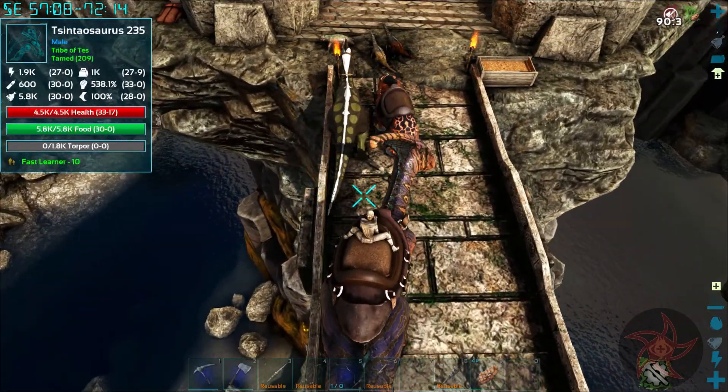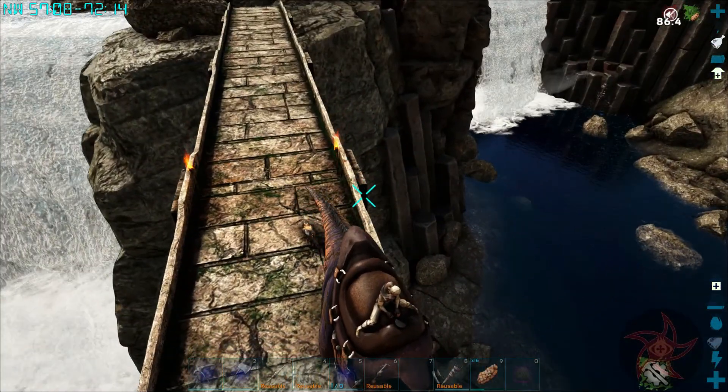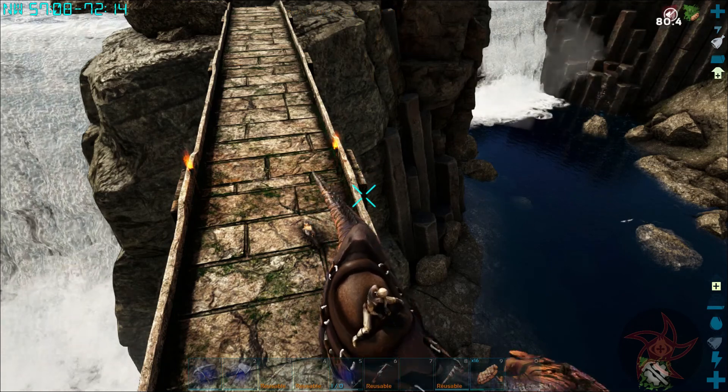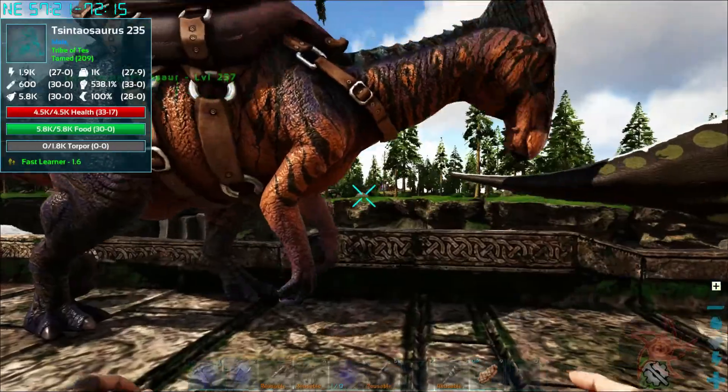Also, I tamed a Fjord Hawk by accident — yeah, that's weird. It's got a pretty decent cooldown too. I think it's probably like a pushback attack or something.